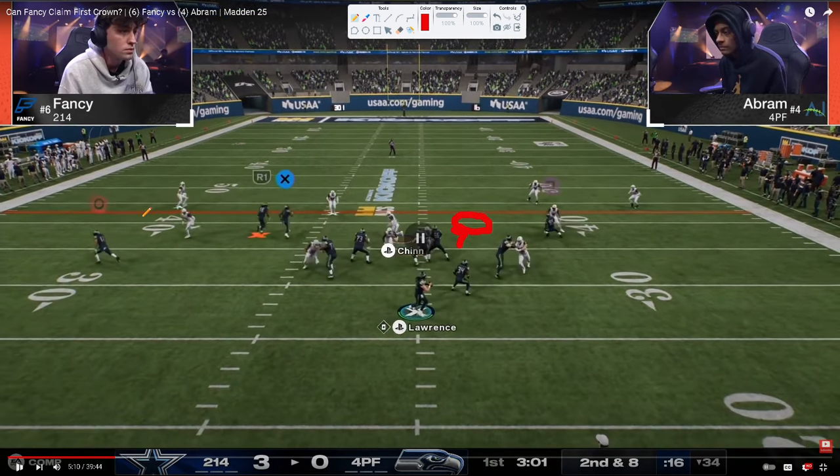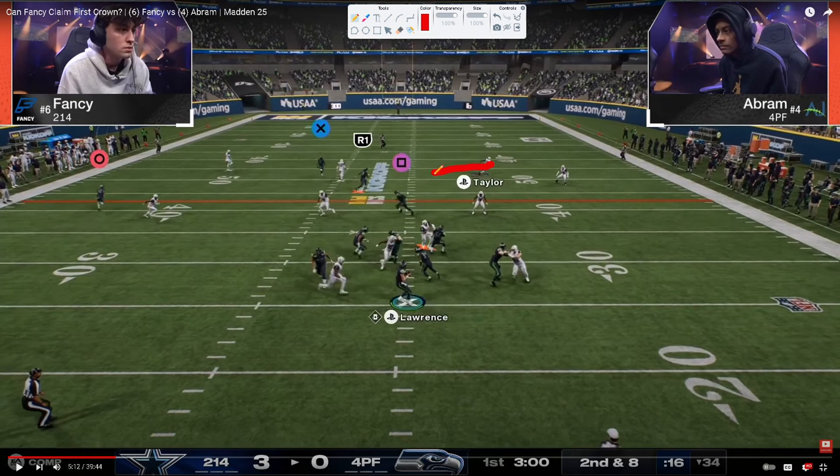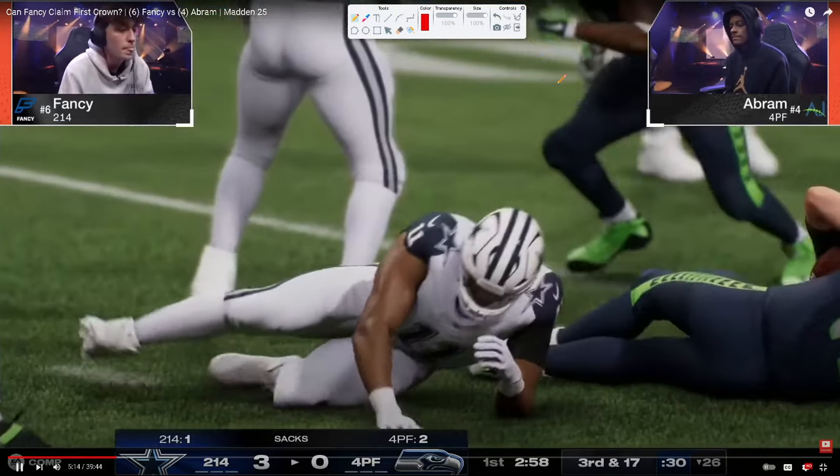Our user is coming over here into this space, and you're going to start to see the switch stick. There's this crosser that could potentially get open, and the tight end route could also get open. Watch Fancy's user — he's sitting on this drag and is going to switch stick to try to take this crosser away. There's the switch stick — he's switching here to take this away, and look at this guy taking the drag underneath. Everything's bagged up. That is really good defense.